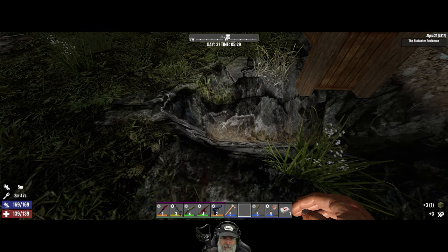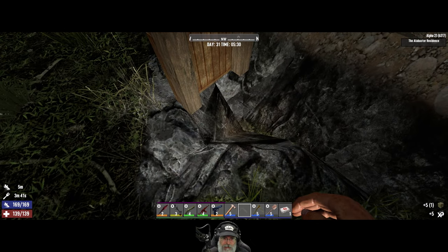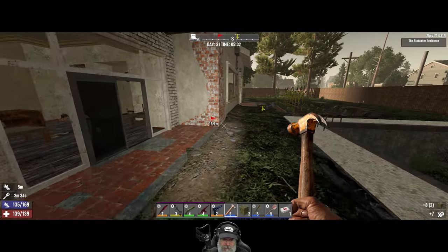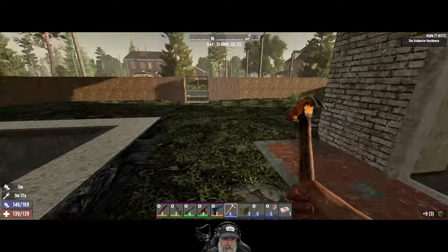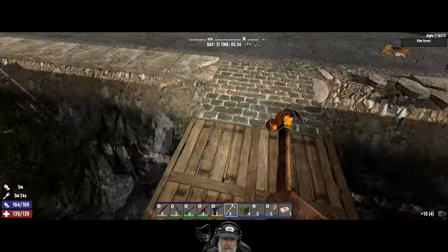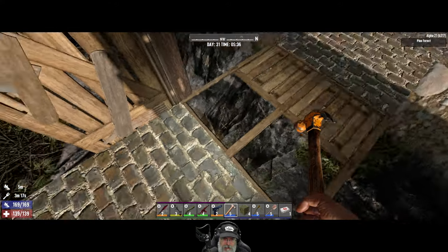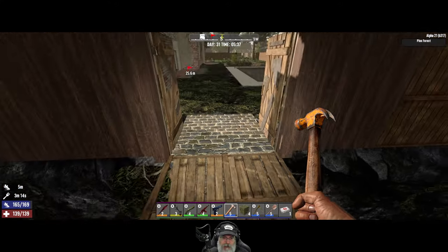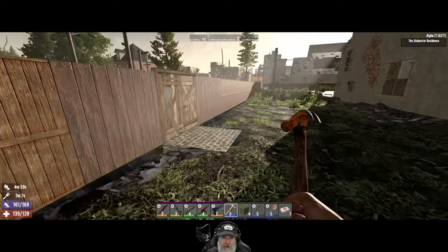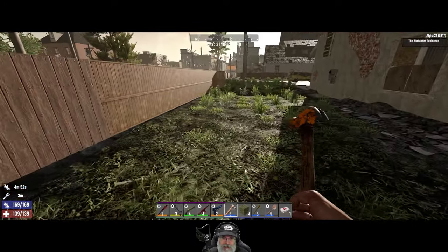There are a couple of challenges I've run into in this process, particularly as it relates to how the ground goes flush with the edge of the building. But before we look at that, as you can see I've put in a double door and a poor man's drawbridge, so we can close those after we're in for the night and zombies can't come across and beat on the door. I've repaired the fence but I need to paint it so the blocks match — I haven't gotten that far yet.